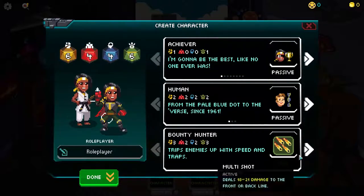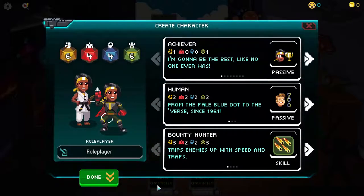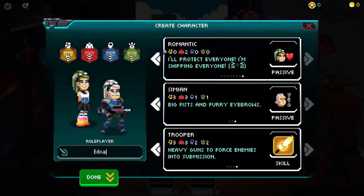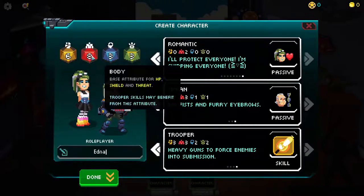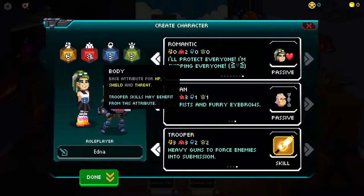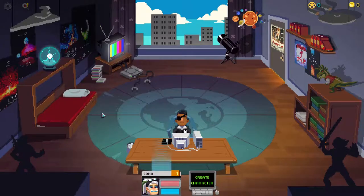Our first person is going to be a Romantic Simian Trooper called Edna. I like the idea of this person being called Edna. This is our tanky character - they'll cause some damage with Power 6, very tanky with lots of HP, lots of shield, and most importantly lots of threat. I do like how they've got lots of threat yet their personality is Romantic. A Simian gives a big boost to Power and Body, and a Trooper means they have heavy guns.